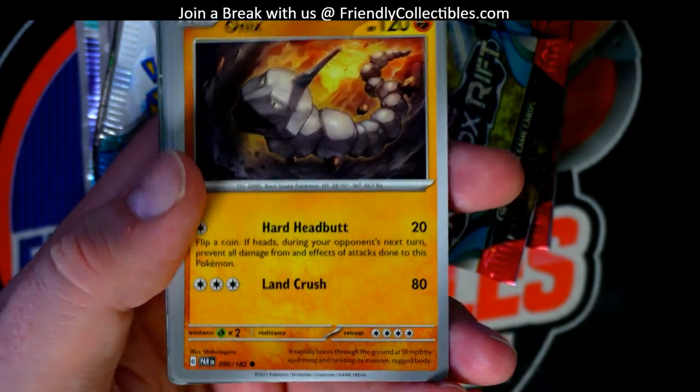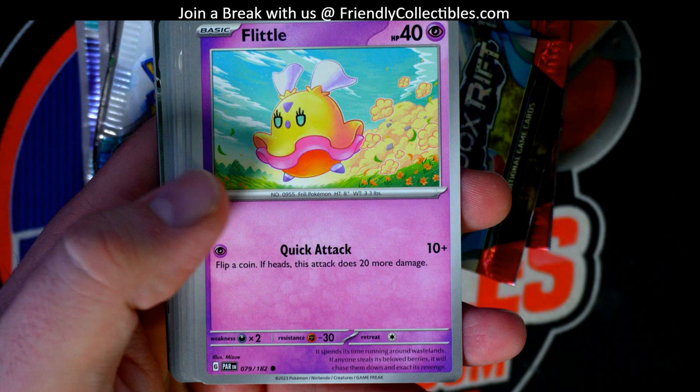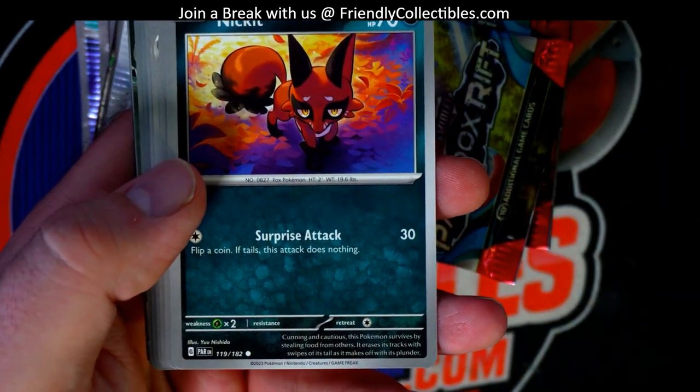Illustration rare is symbolized by one gold star. Two gold stars is the special illustration rare. And three gold is the hyper rare. I know it's a lot of information.